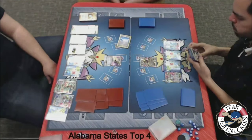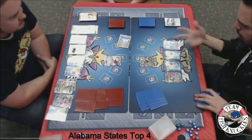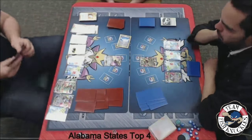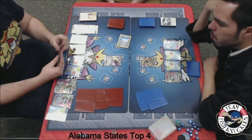Jose could maybe Quaking Punch for 30 — actually, Quaking Punch for 0? I don't know what that does, it really doesn't do anything. We'll see a pass on to Blake's turn. Can Blake find a way to retreat this Aegislash out of the active spot? That is the big question — can he find an AZ or an Escape Rope?